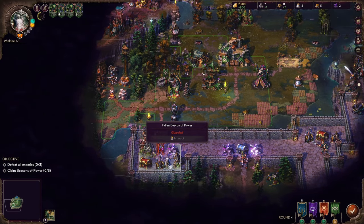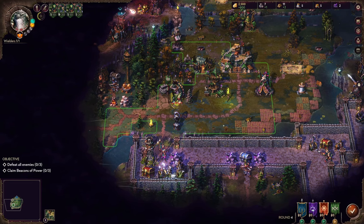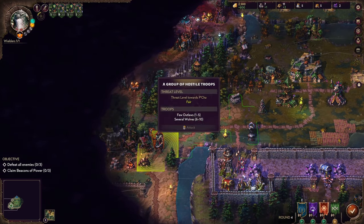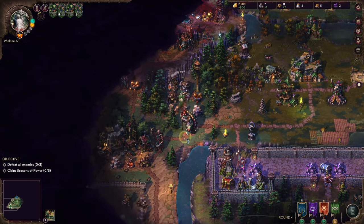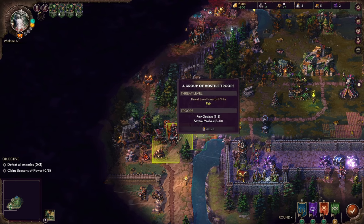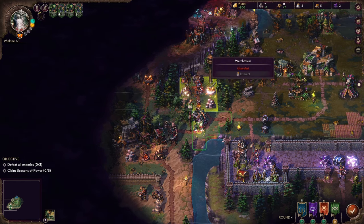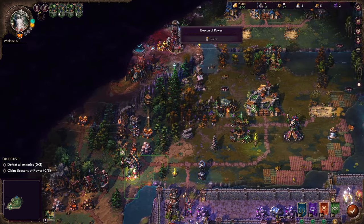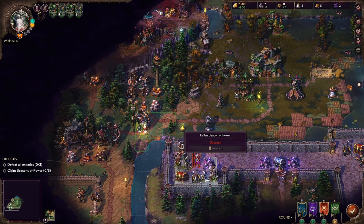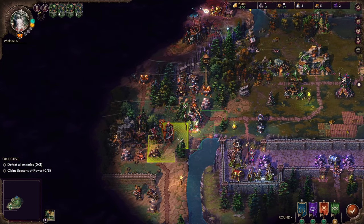Here is a beacon of power. As you can see down to the left, we have our objective — we could either defeat all enemies or claim all the power beacons. So we know where one of them is at least. There's also a stone line down here. Fair fights: few outlaws and several wolves, few archers, few zappers and few shields of order. We have a beacon of power — wait, so this is a beacon of power and this is just a fallen beacon of power. I'm not actually sure what the differences are, but we'll see when we get there.